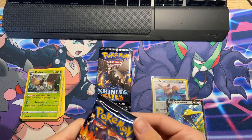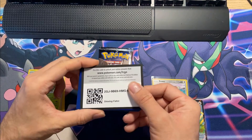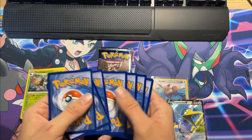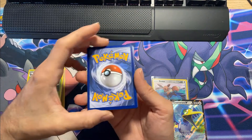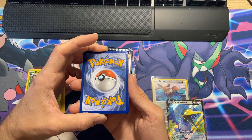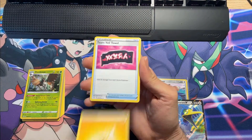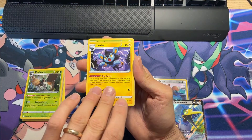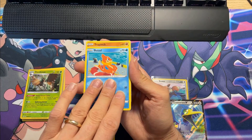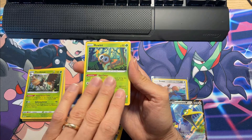Come on, Pokémon gods, give us at least a Full Art something or a shiny something. One, two, three, four — come on, we gotta guess the energy. I'm feeling like fire — electric here we go, Charizard in this pack guaranteed! Luxio, Dartrix, Shinx, Koffing, Weasel, Trapinch, Rowlet...